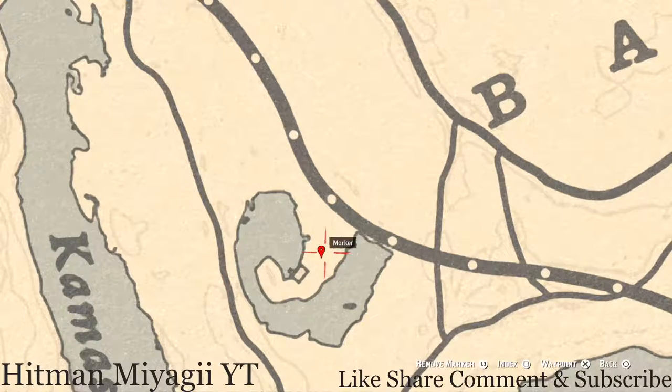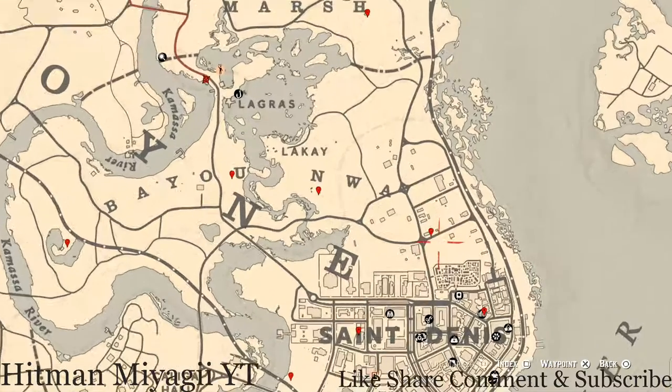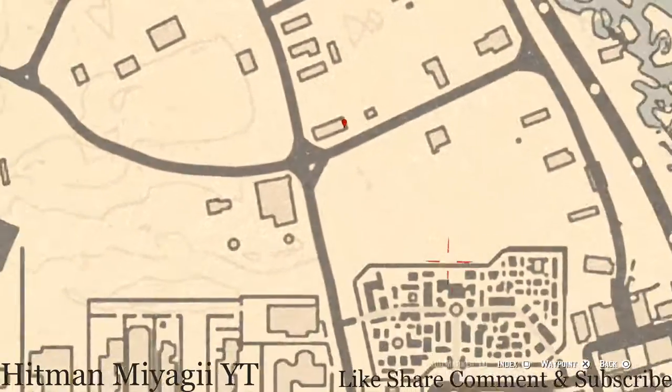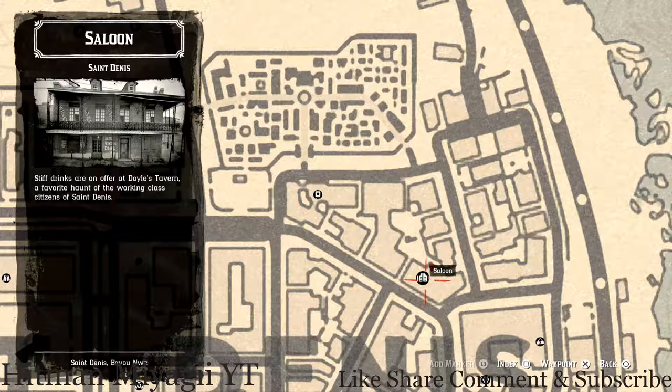At the next marker you'll get a family heirloom — this is a horse hairbrush, on the back porch or deck of this location on the table. The next marker is a tarot card inside the saloon: go straight through the door, past the bar, and into that back room. Look at the back wall and you should see a shelf.